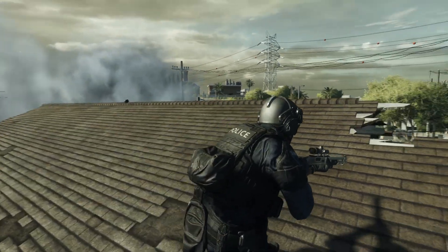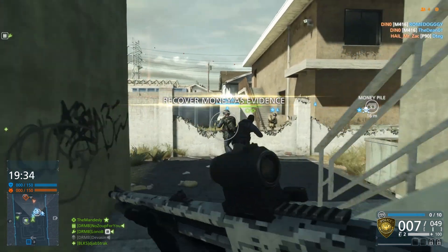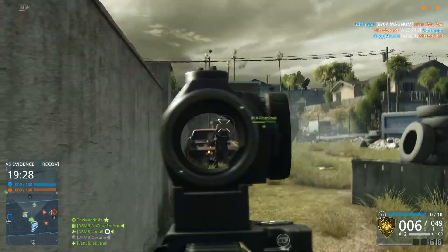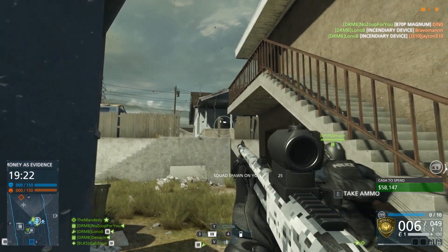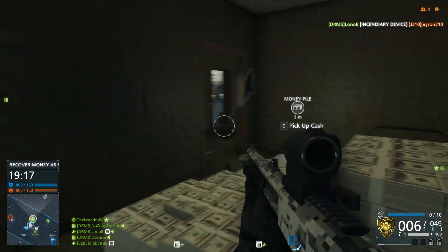With a full choke, the buckshot on the 870 is highly concentrated. Accuracy is improved and you become a lethal close quarters fighting machine, but this power comes at a price. You lose your hip fire and must exclusively aim down the sights. Fortunately, with the addition of the micro T1, aiming is a snap — literally. Target acquisition is quick and the choke gives you range.